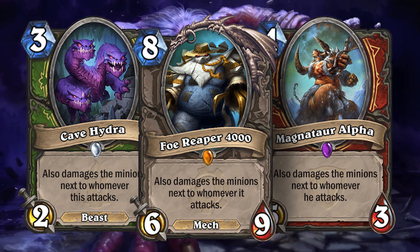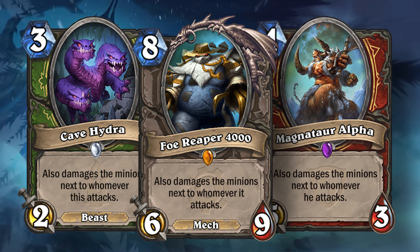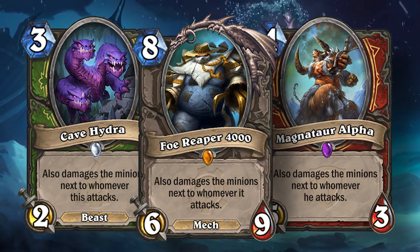and Magnetar Alpha. But all of these cards refer to themselves in different ways: Foe Reaper says 'it,' Cave Hydra says 'this,' and Magnetar Alpha says 'he.' I wonder why.